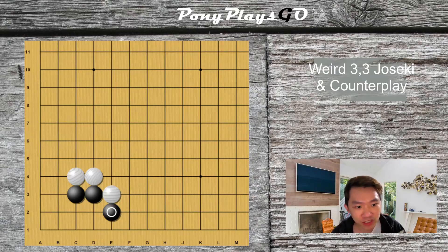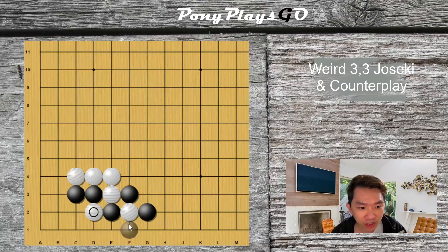So let's look at one of the mainline joseki whereby white plays a double hane. The best move for black is to cut here. You trade the two stones at the corner of the board for the freedom of your stone, so that black can develop later on in the game towards the right side of the board.